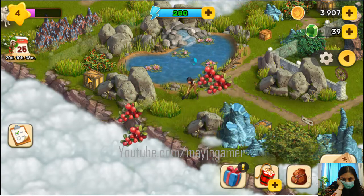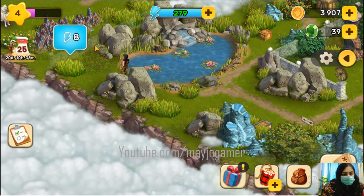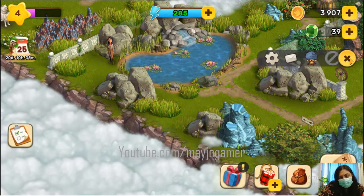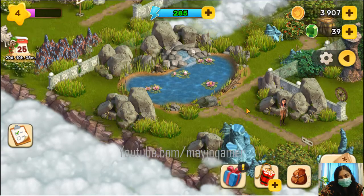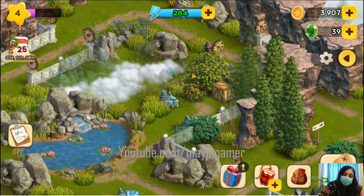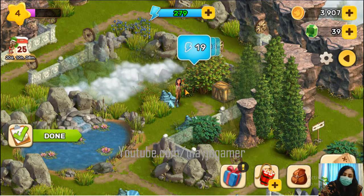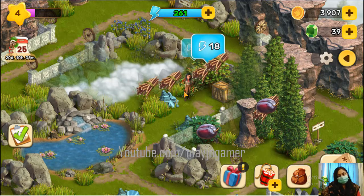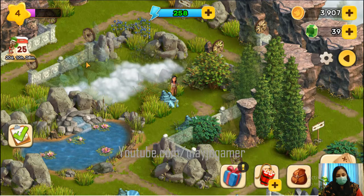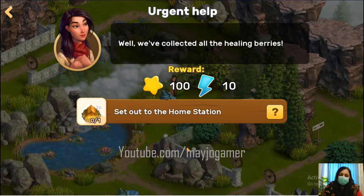So many berries, and there's a box too — so many things hidden. I need to open it. These are hiding over here — oh my god, berries are here! So many hidden boxes, treasures everywhere. Claim and claim, then set out for the home station.